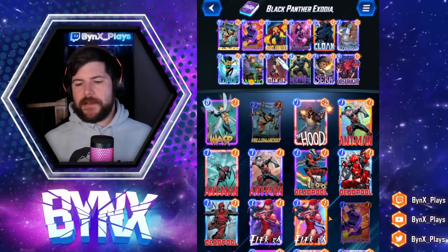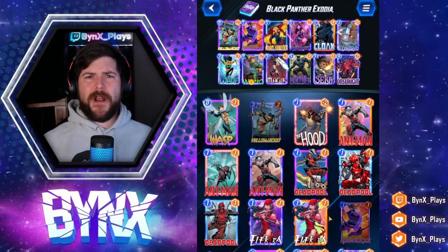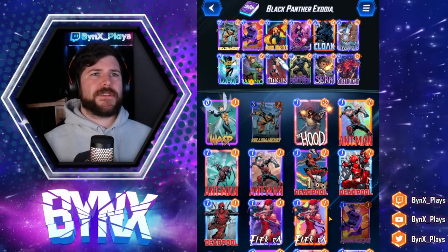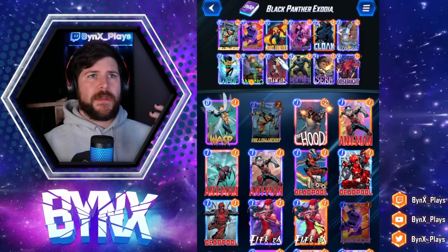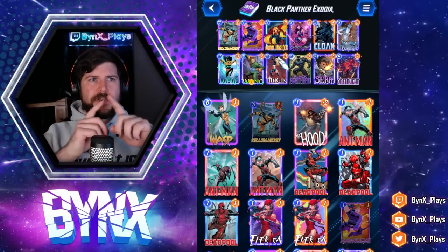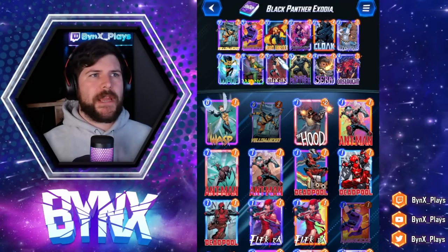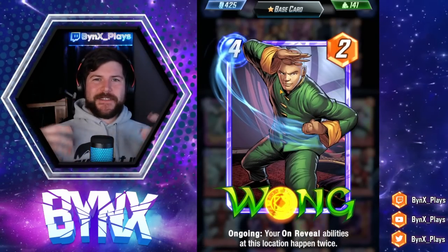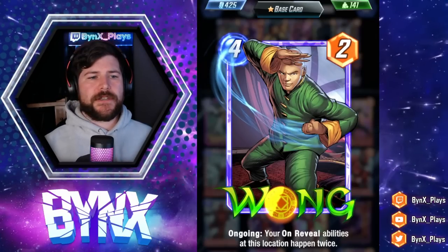Exodia decks were founded somewhat early in Marvel Snap's lifetime in the beta by someone named Rob Coates, and I've played a lot of different versions of this deck. What we're basically trying to do is use a combination of Onslaught — which doubles ongoing effects at a location — then Mystique that Onslaught to get a second copy of it, so they're doubling each other, which gives us eight times the doubling. Then we add in a Wong, so when you double with Wong eight times, it's two to the eighth, or 256. If you get this combination on a location, we're going to get 256 triggers.